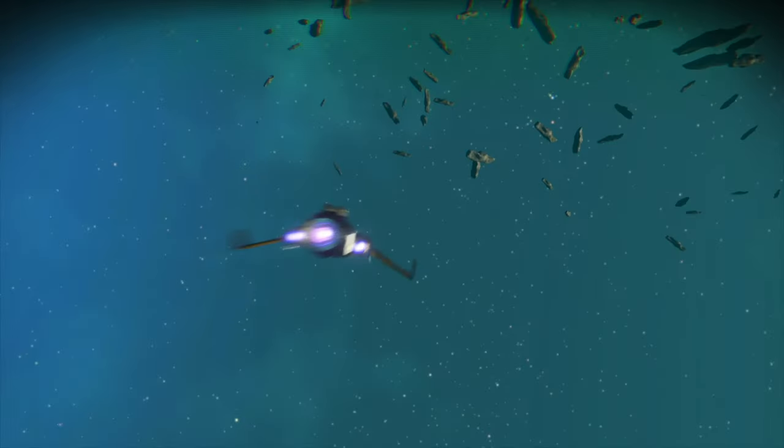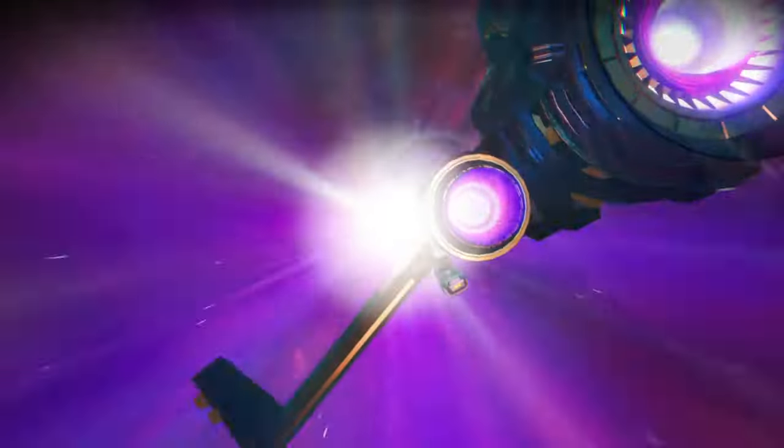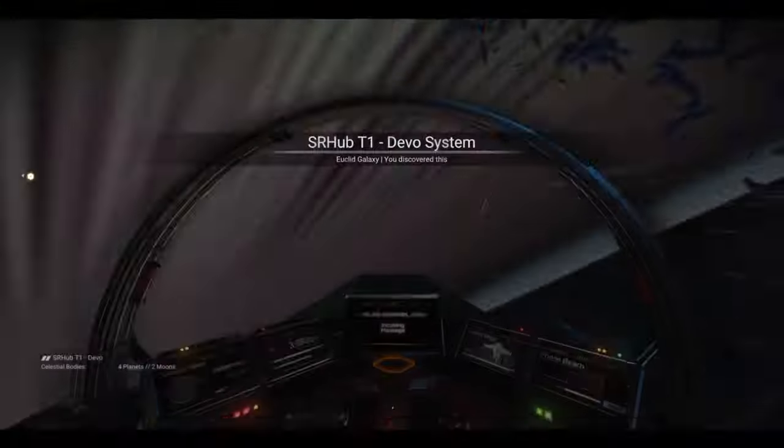Let's go to the galactic map and jump to a new system. As soon as you've warped to the new system, go to the space station.